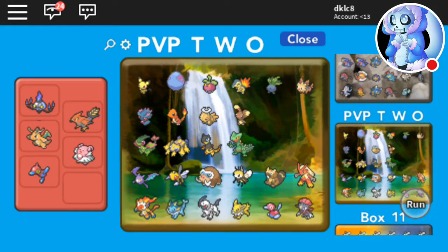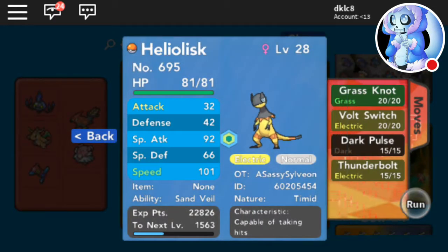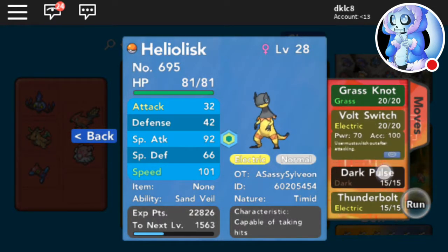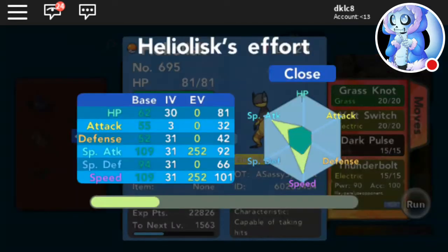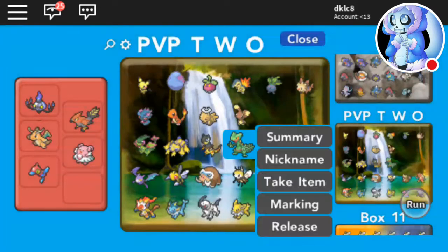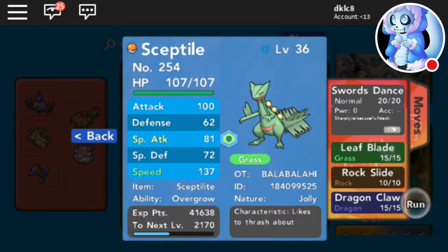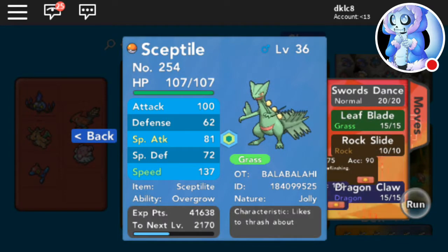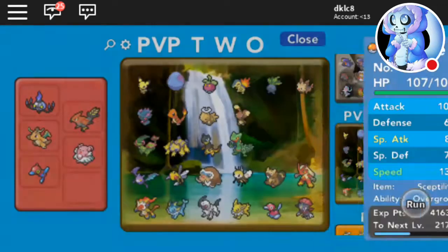Then Heliolisk — I got it earlier — Timid, Hyper Voice, Volt Switch, Dark Pulse, and Thunderbolt — max Speed, max Special Attack. Then Mega Sceptile — Jolly nature, Swords Dance, Leaf Blade, Rock Slide, and Dragon Claw — physical Sceptile OG.